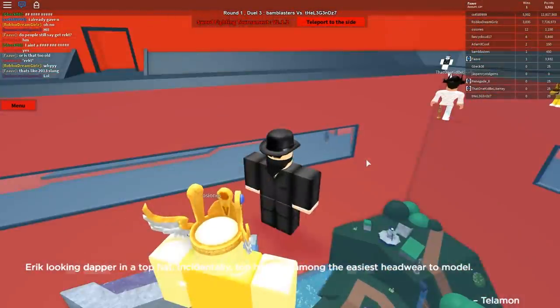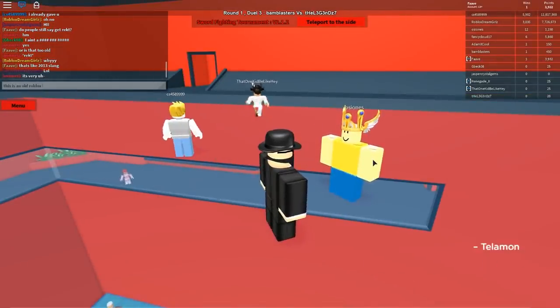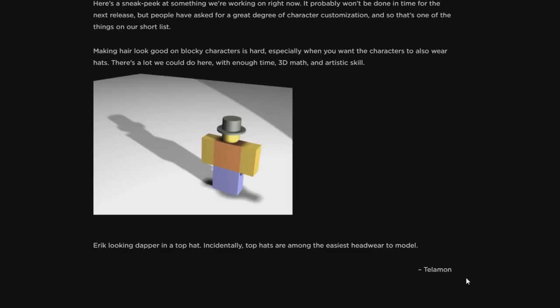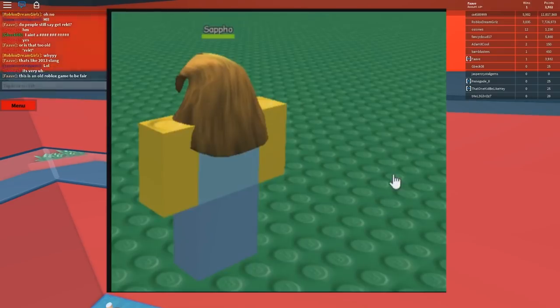Eric looking dapper in a top hat. Incidentally, top hats are among the easiest headwear to model. Telamon. Now today, Telamon is known as Shedletsky, and this blog post by Roblox would be the first time we'd ever see a sneak peek at hats.